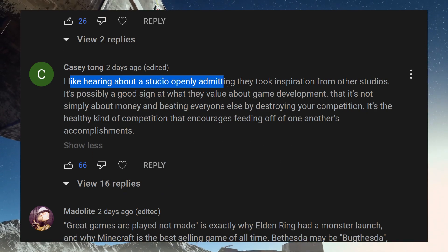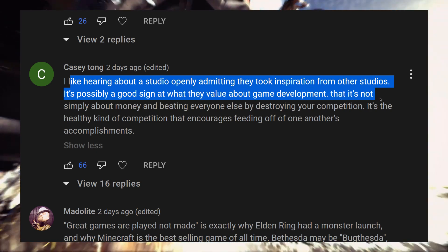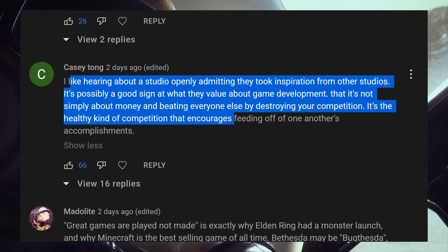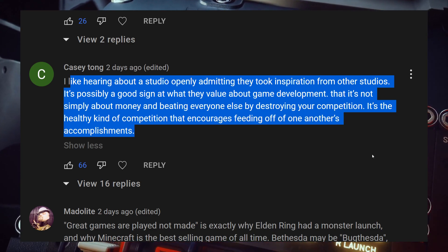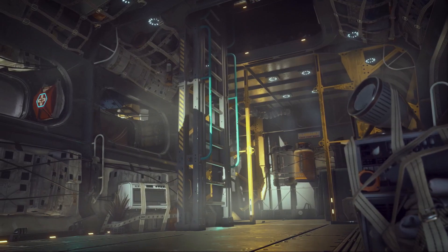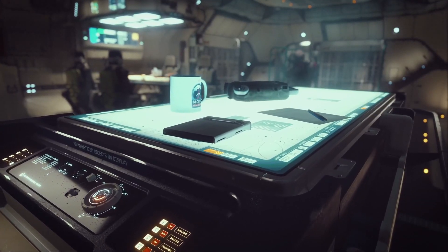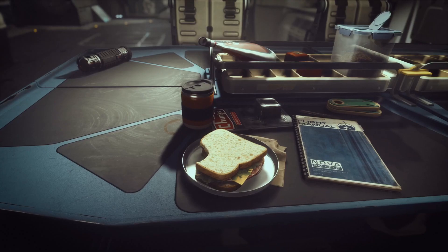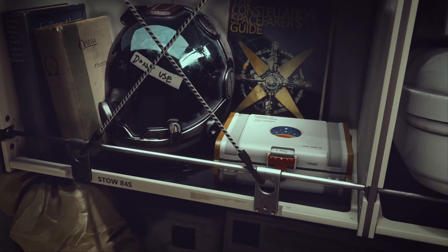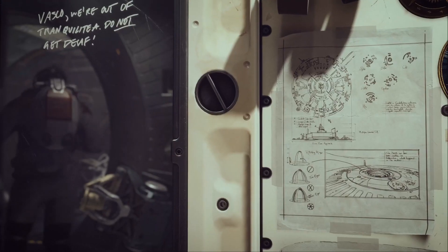Casey Tong says: 'I like hearing about a studio openly admitting they took inspiration from other studios — it's possibly a good sign of what they value about game development. It's not simply about money and beating competition; it's a healthy kind of competition that encourages feeding off one another's accomplishments.' What I always find fascinating about Bethesda is they're not listed on the stock market — they don't want outside influence telling them what to do. I hope they stay that way. I feel like they're trying to find themselves again in Starfield, so cross our fingers this turns out to be like another Skyrim.